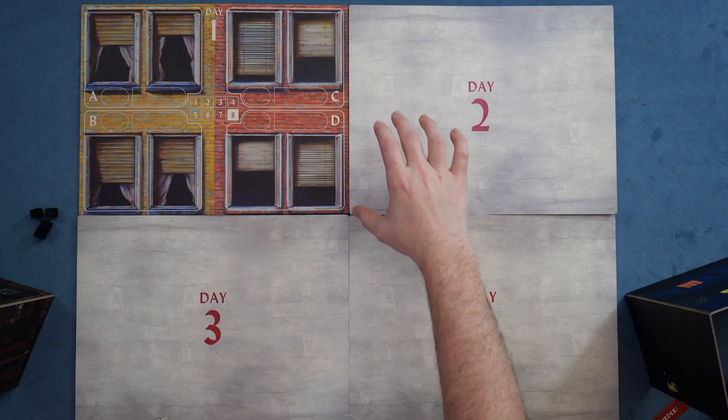You go ahead and start playing cards down into these spots to try to illustrate which section is which. Looking at my cards here, I'm going to go ahead and place this one over here, and we'll do that there — that seems reasonable.